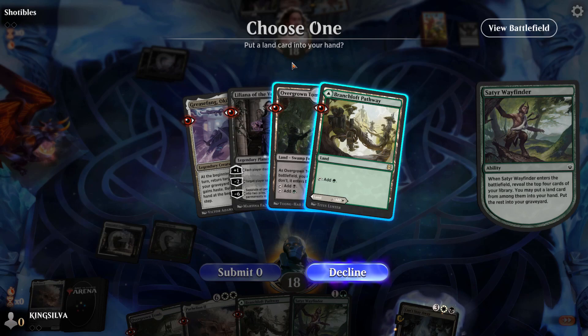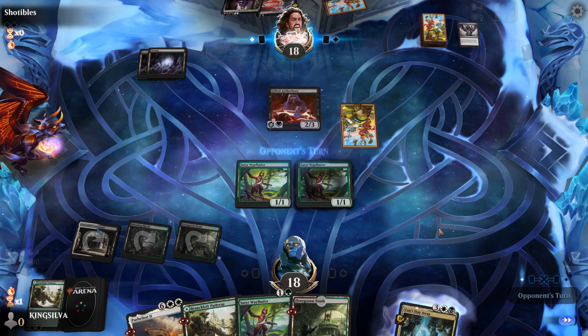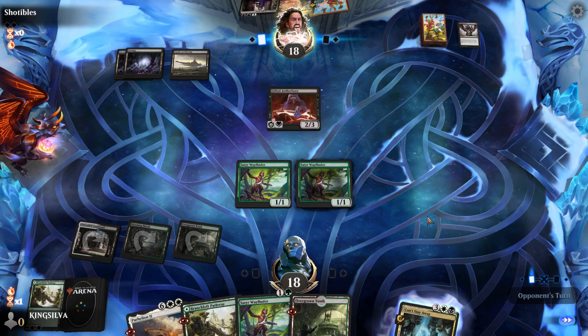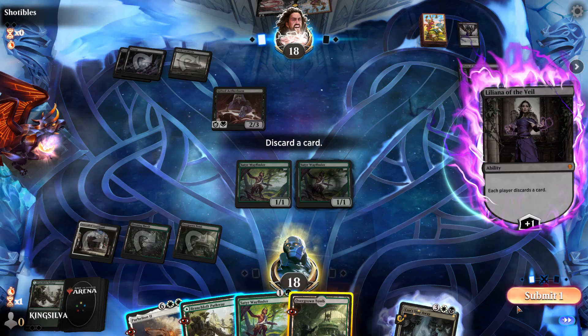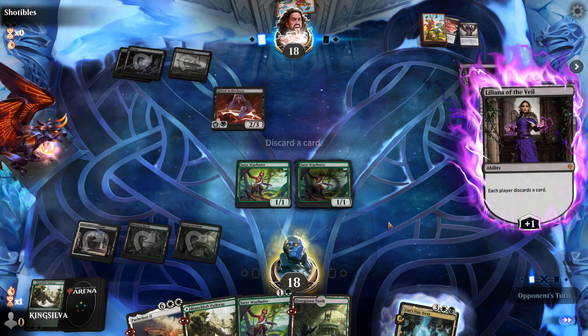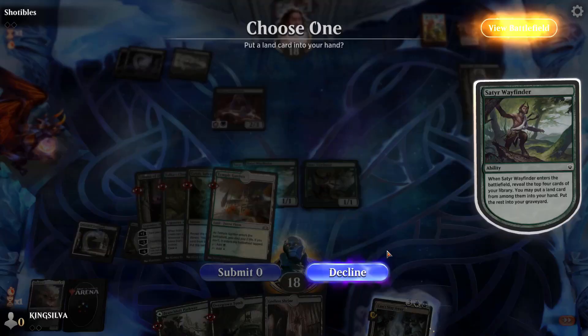Our opponent is on red alert — we flipped over a Grease Fang and we have Parhelion in the yard as well, so turn five we should be looking at a Grease Fang unless they have graveyard interaction. Opponent uses Liliana's discard trigger; I'll just discard this Parhelion since we're not casting it anytime soon. Nothing really to do — Satyr Wayfinder flips over a Chariot. We play a tapped Temple Garden.